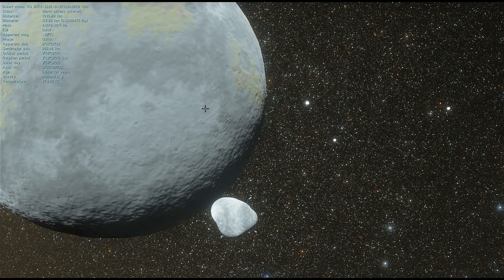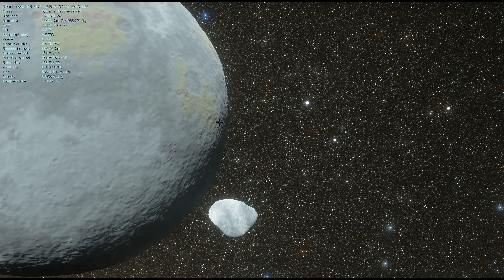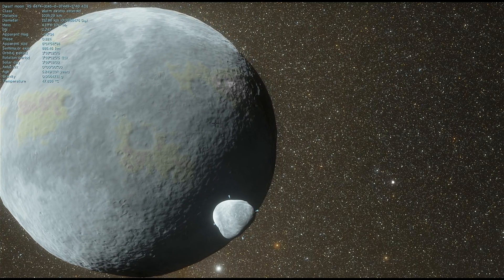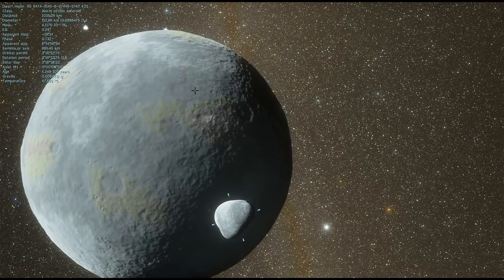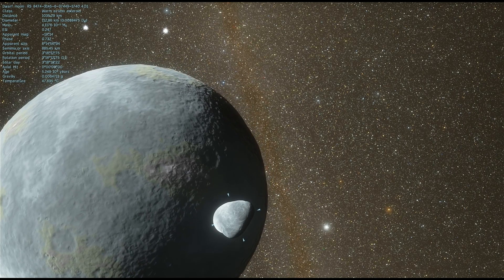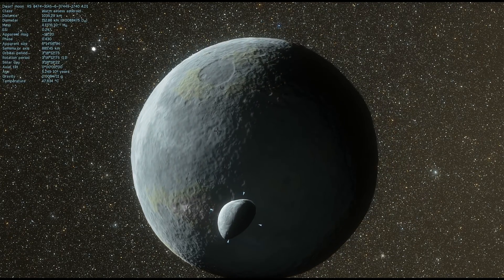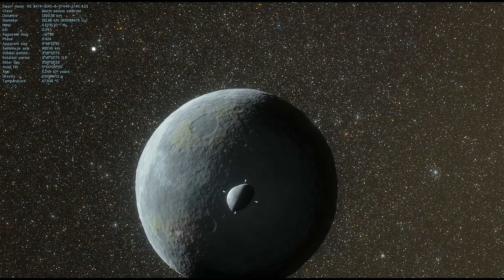In our solar system we have quite a lot of bodies that are not very reflective, but we also have a few that are super reflective. One of the most reflective moons in our solar system is Enceladus — it's basically 99% reflective, meaning it absorbs only 1% of light and the rest is reflected, making it almost like a mirror in terms of producing a lot of bright light. On the other hand, our own Moon is relatively dark, producing only about 22% reflectivity.